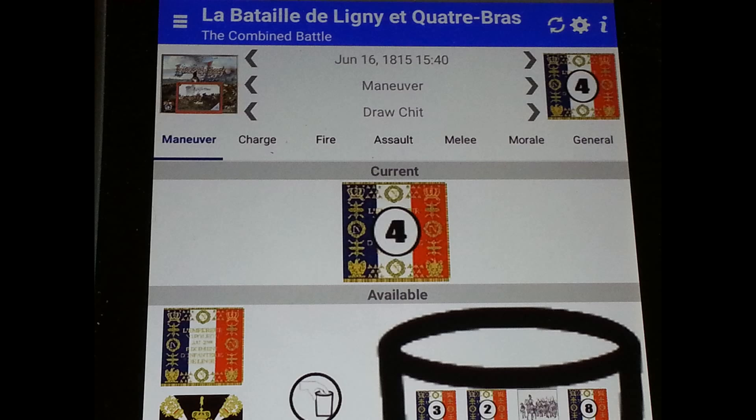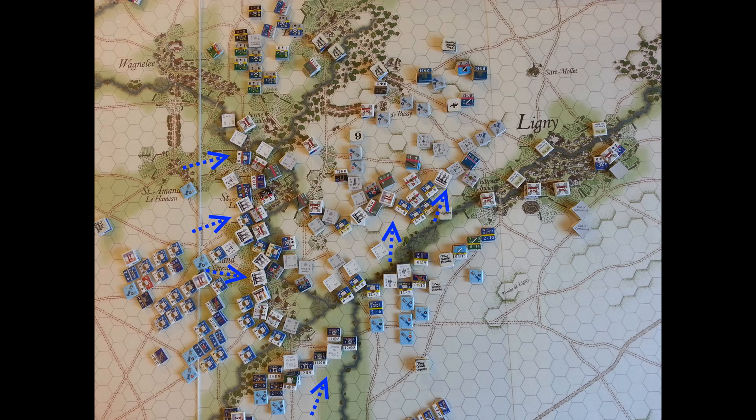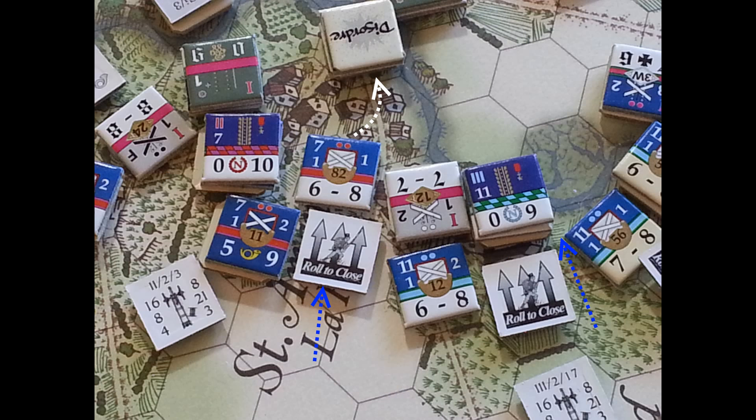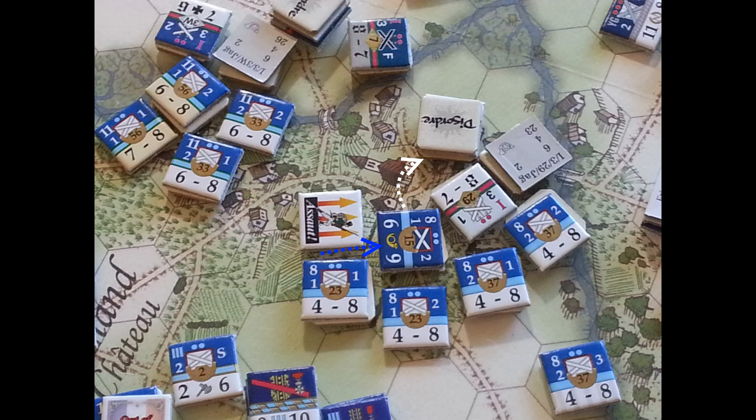The French then draw their chit. They push forward but don't make great progress — their biggest advantage is blocking the road to the west. Here at Ligny, the 4th Corps continues to surge across the stream while the 3rd Corps launches a bunch of assaults. The assault at Quatre Bras results in a fail to stand. At Ligny, numerous fail-to-stands occur, as well as a couple of casualties and advances for the French, but in large part the Prussians are retreating in each case.